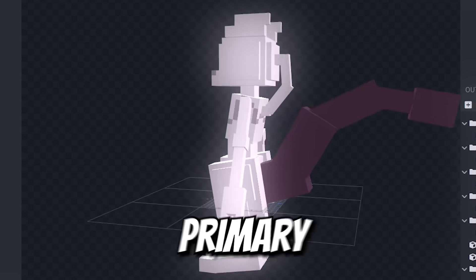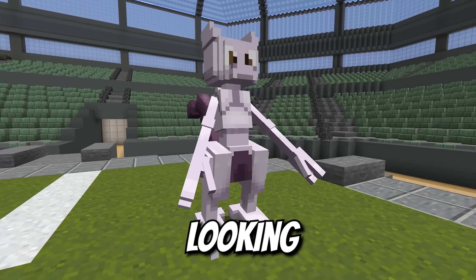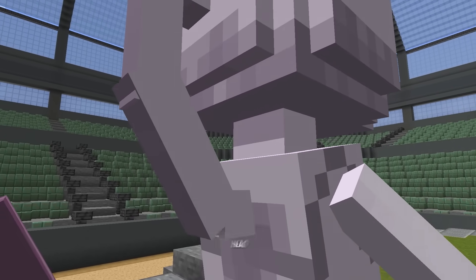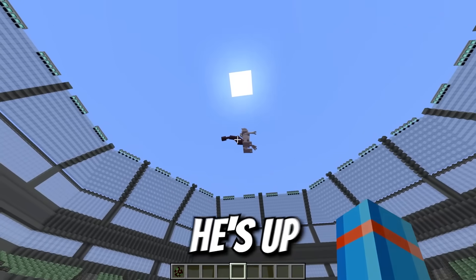Now just texture on a few primary colors. Mewtwo is looking absolutely spectacular, down to the flesh tube that goes from his head to his back. And he's up in the air now.